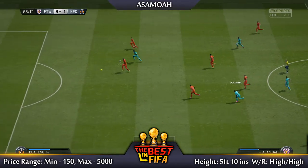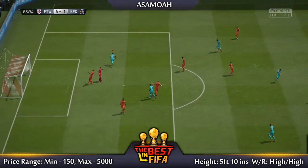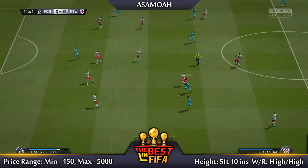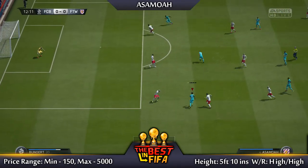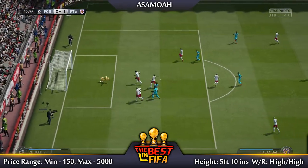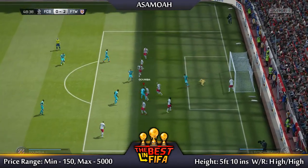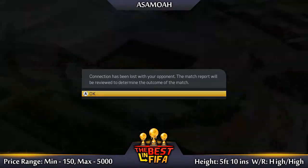Throughout most of this video I played him with the Marksman chemistry style to boost his physical, dribbling, and shooting, since his pace wasn't as needed. But I did end up putting him with the Hunter to see how he played there, and he played great in both. I dribbled a lot more with the Marksman because his dribbling was better, but with the Hunter I did a lot more pace running and blocking people off. He's okay in the air, not the best, so try and keep it down low. He's got a good crossing — as you can see there, a lovely corner to Dunvio who headed it in — he's good at everything.